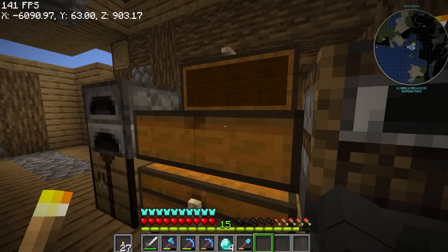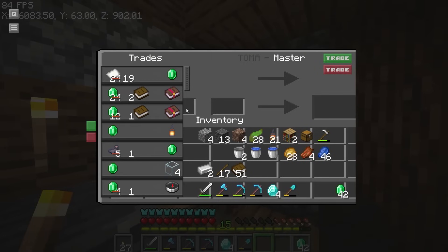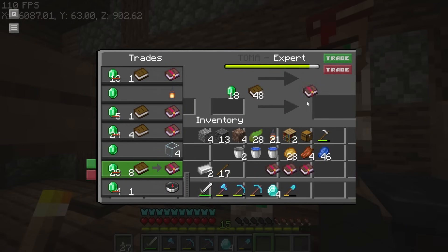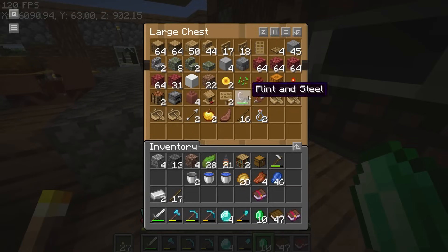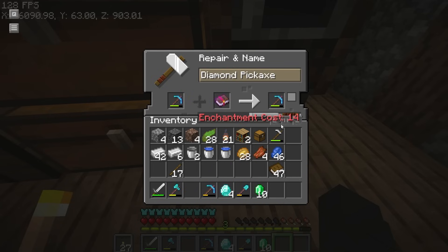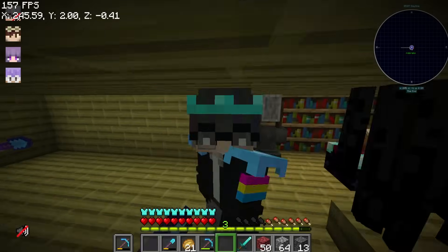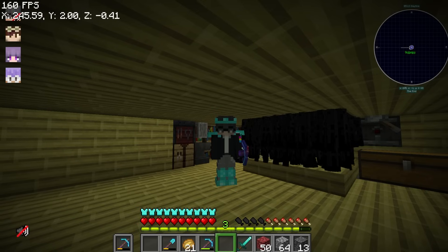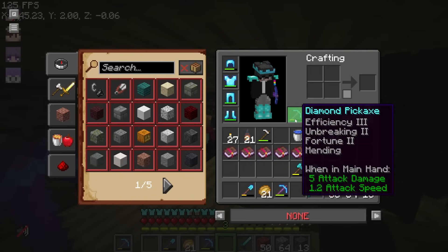I think I can upgrade my epic axe to Efficiency 4. Let me experiment - I'll buy an Efficiency book. I bought four of them and when I combine them, I can get a higher level. New anvil - let's see - Efficiency 4! Then we did a side quest - Robrox and Sir Cedric invited us to their enderman farm, and I went there to get XP and also repair our tools.